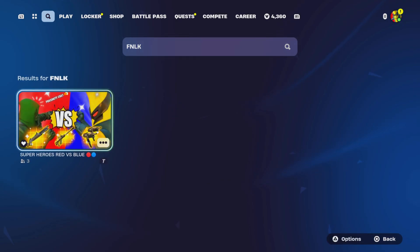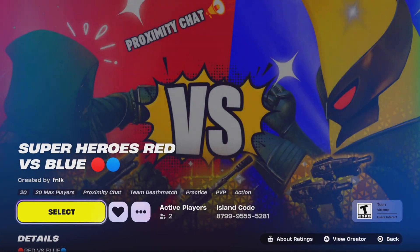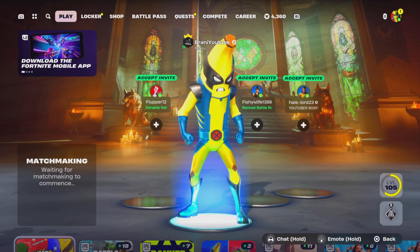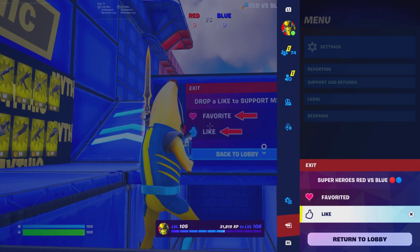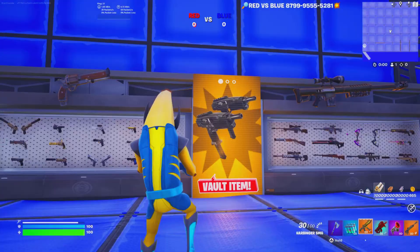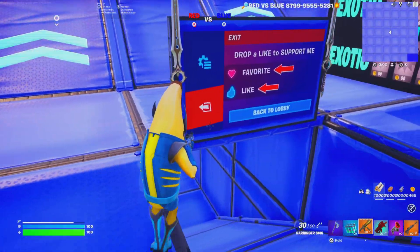You can search 'FNLK' on the discovery screen if you can't find it, or enter the code 8799-5528-1 and it'll pop up. Let's select it and showcase what it is. Once you spawn in, this is what the map looks like. Don't forget to like and favorite the map by clicking Start. As you can see, we have the most current Chapter 5 Season 4 loophole — vault items are on display, and the other loophole items and weapons are featured here.